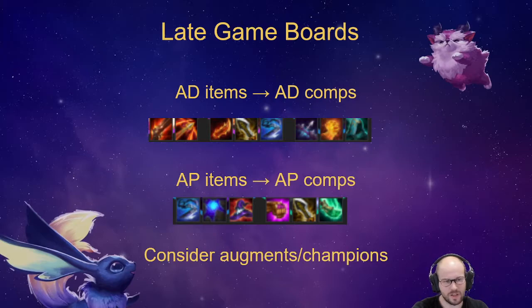For your late game board there are a lot of questions. What actually dictates what your late game board should be? Well, you look at your items. If you have mostly AD items you should consider AD comps; if you have AP items you go for AP comps. For example, RFC gives you mana, Rageblade works for AP, Giant Slayer works for AP, QSS and Hodge also work for AP. The only things you really don't want are a Last Whisper or Deathblade.